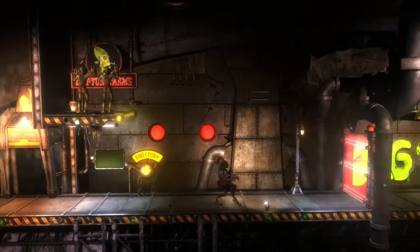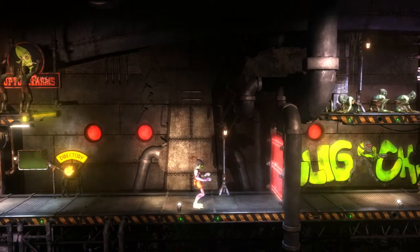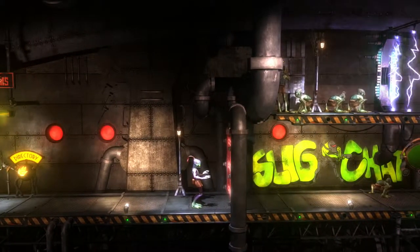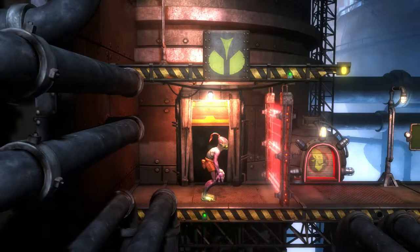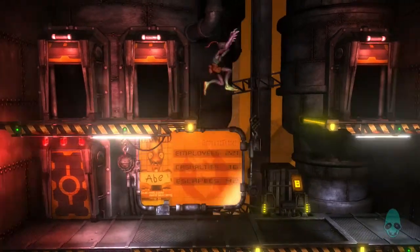There's a motion detector to the right there. So can we mind control anyone? Maybe. Feel like we might need to go to a different door first. Let's try this door. Okay, we're not going this way. Because I'm quite sure if I run through those red sensors, I'm going to die.